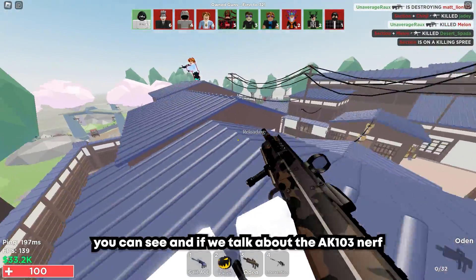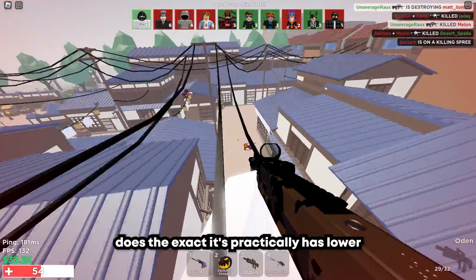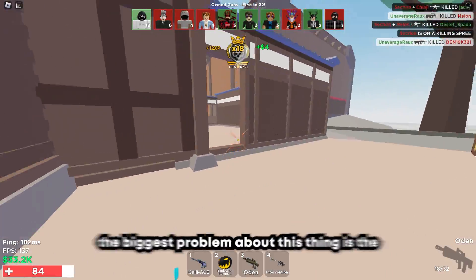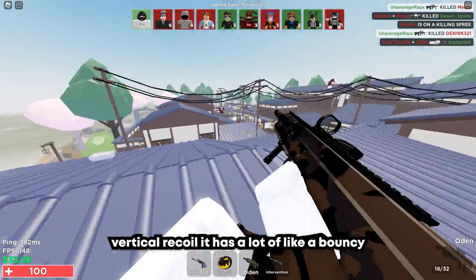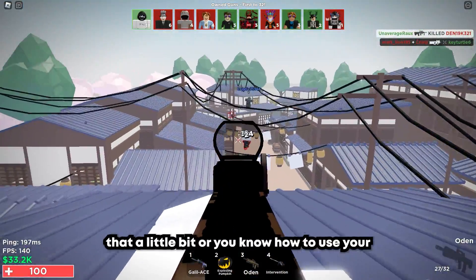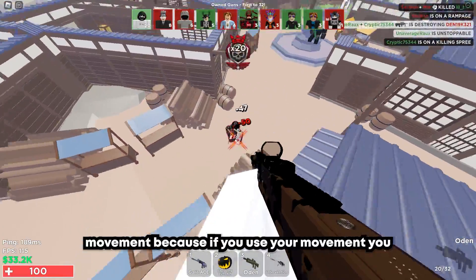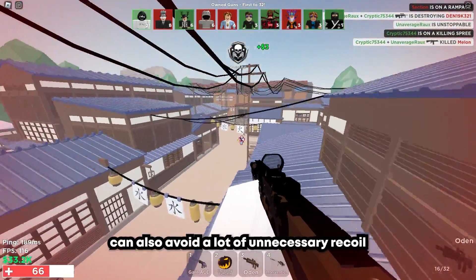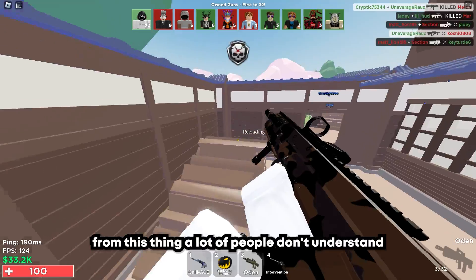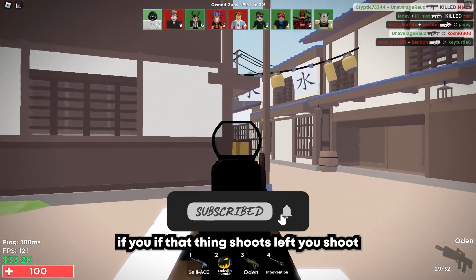And if we talk about the AK-103 nerf, it's actually funny how this thing practically has lower recoil than the AK now. Because the biggest problem about this thing is the vertical recoil — it has a lot of bouncy left-right recoil. But if you know how to control that a little bit, or you know how to use your movement, you can avoid a lot of unnecessary recoil from this thing. If the thing shoots left, you go right.